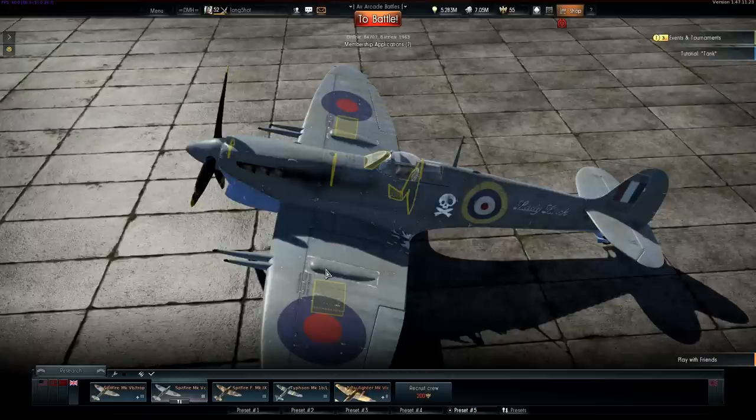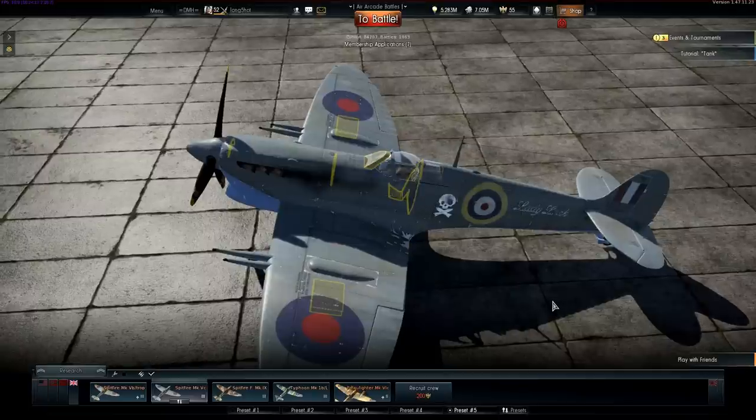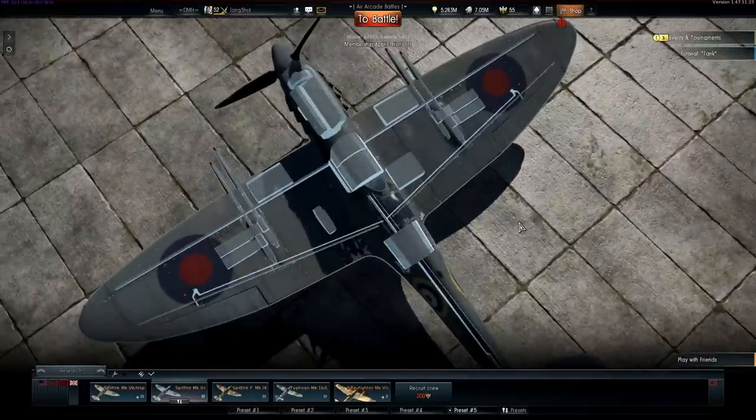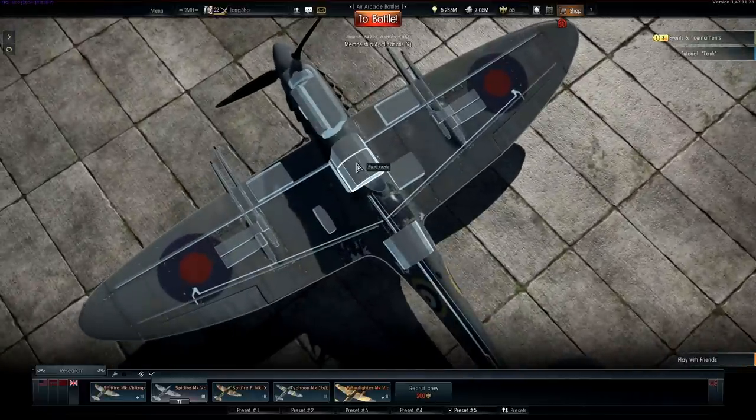Let's look at the armour to begin with. There's plenty of protection for the pilot, along with shielding around a few of the engine parts and even the ammunition belts. The internal components show fuel tanks located in the fuselage, with a couple in the leading edges of the wings. They're at most risk in head-on engagements, which you should avoid as fire is usually the death of this plane.